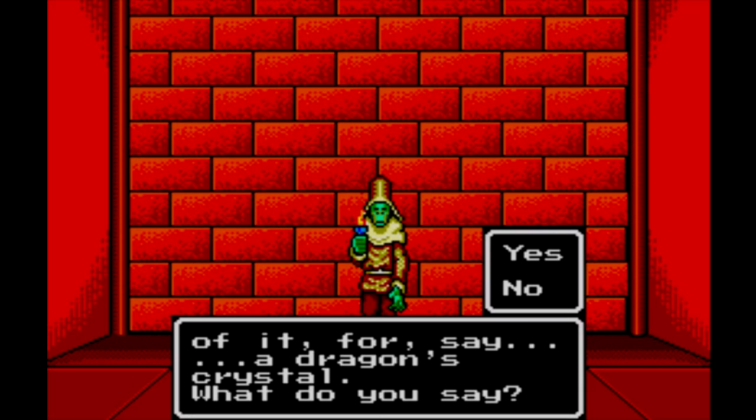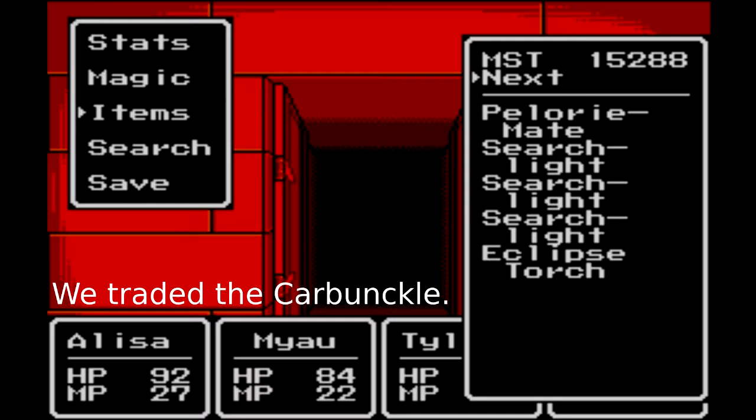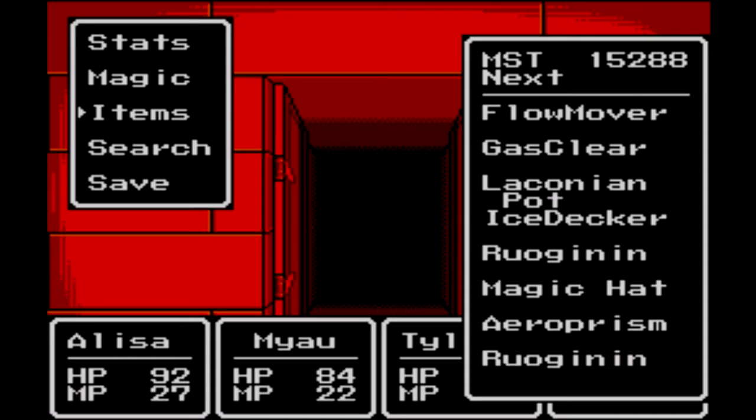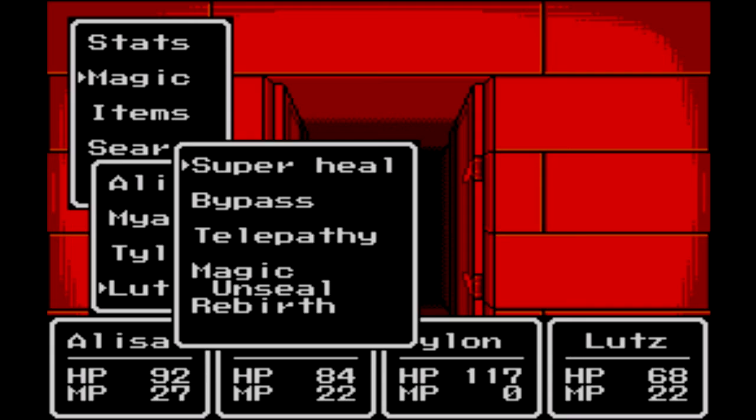Yes. You mean like the arrow prism? Excellent — here you are then. We got what we came for: the eclipse torch. We still have the arrow prism for the record, but I believe that's what we traded for it technically. Either way, we got the eclipse torch — that's what we care about — and we are ready to go.